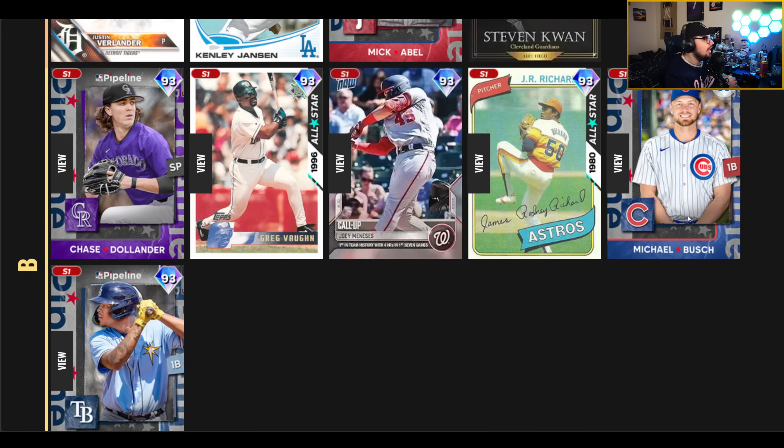J.R. Richard might end up being a valid pitcher. On Hall of Fame and Legend difficulty, PCI shrinks when you throw away sliders, and something like J.R. Richard with a primary slider and very high velocity could have some play. His downside is that he doesn't have much change of speed — all his pitches are above 90 mph. Chase Dollander has a five-pitch mix and gets a pretty fast slider. I like high-velocity sliders because they play well at higher difficulties — they have more sweep and are tougher to hit. So Dollander could have some play as a starting pitcher.